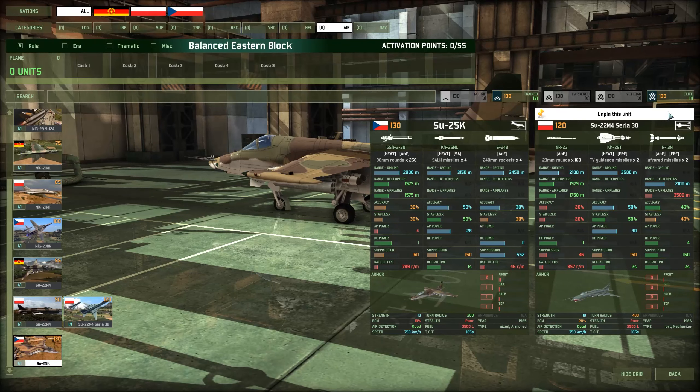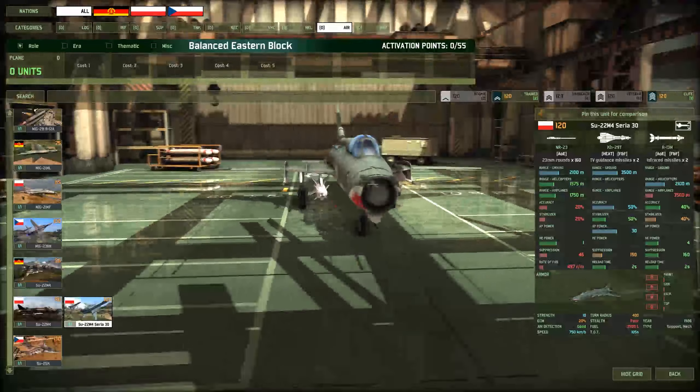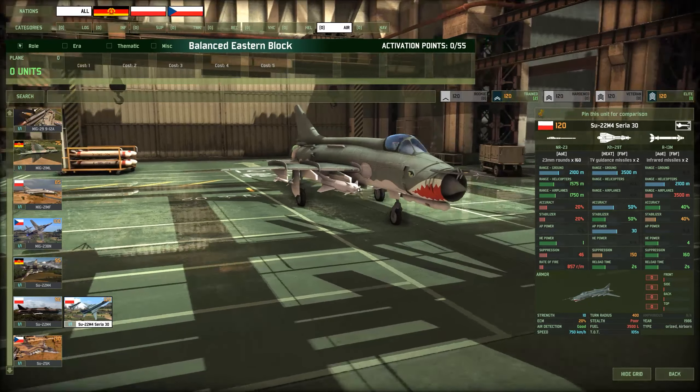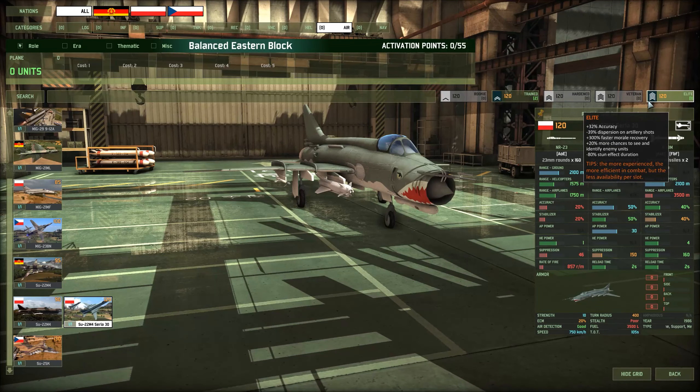Are we talking two at trained or one at elite for the Syria? Generally I'd say two at trained, but I've seen some very good players recently take it at elite because they're getting frustrated with it double-missing at 50% accuracy — it will miss a fair bit. The only drawback is don't do this unless you're very comfortable getting your planes out alive. If you call in one at elite, send it out early, and it gets stunned without getting the missiles off and dies, you have no more tools for the rest of the game. So just be careful. That's our unit comparison for today — thank you very much to Balanced for being here, and we'll have another coalition and another expert tomorrow.